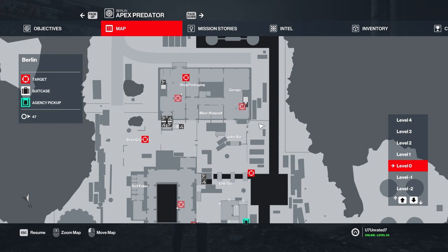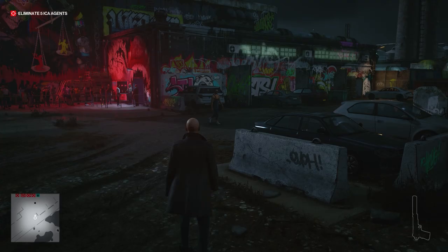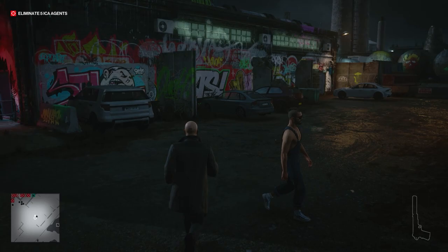Hello everyone! Starting off this easter egg from the starting area at the club entrance, you're going to progress over to the biker's garage on the north side of the map.